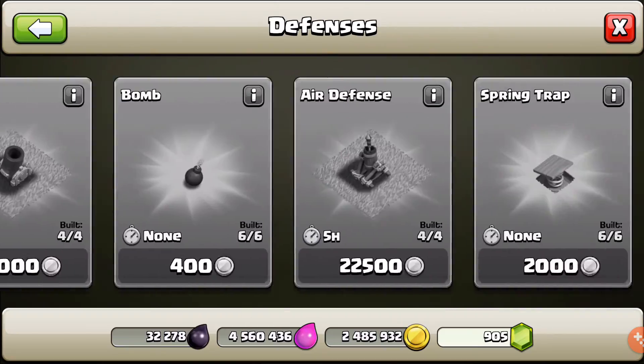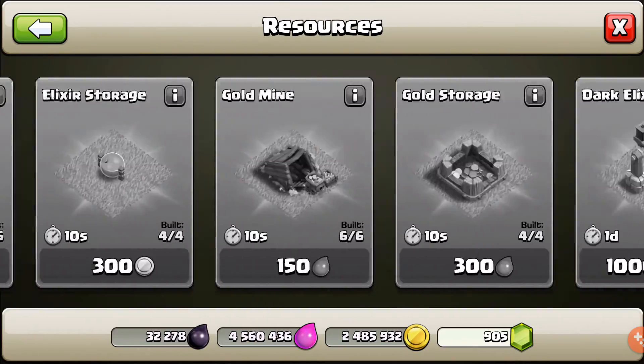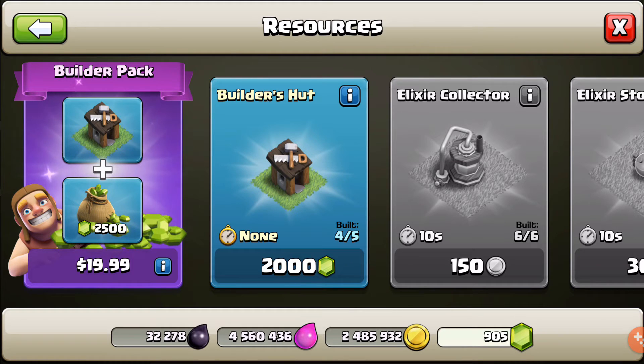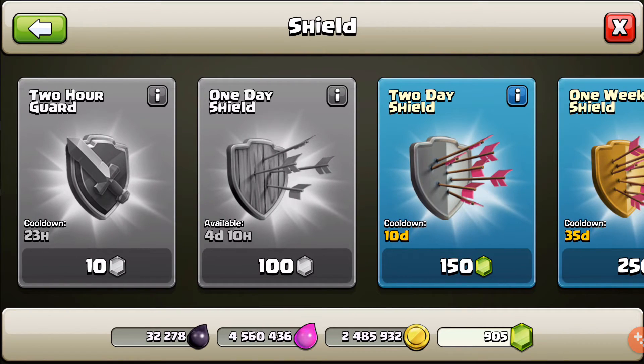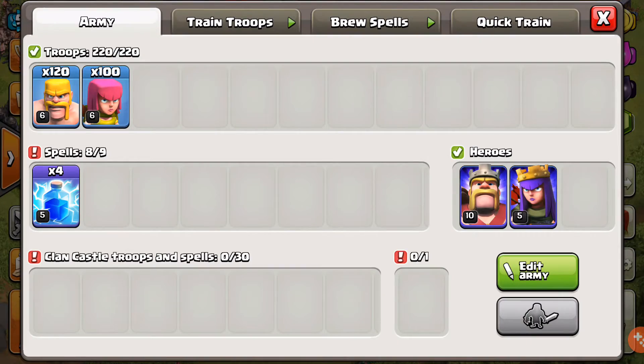I might gem — wait, what's this? Wait, where are the resources? Builder pack for $20 — you get the builder plus 2500 gems, what! So I guess there's just surprises for every little thing. Decorations, nothing. We've been using the guards and the shield recently, so yeah, that's the update.